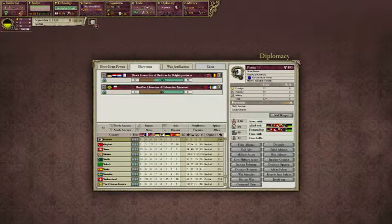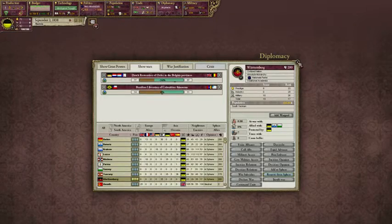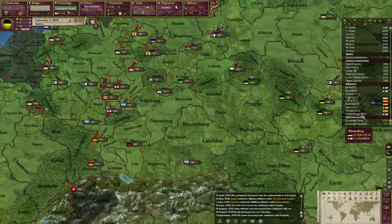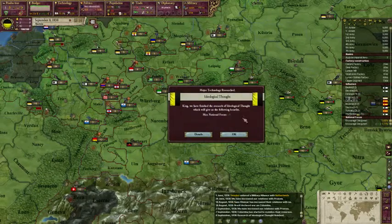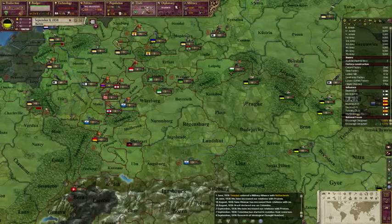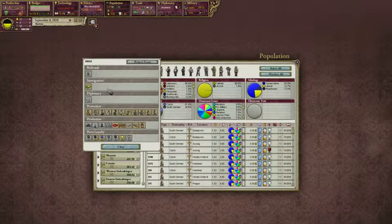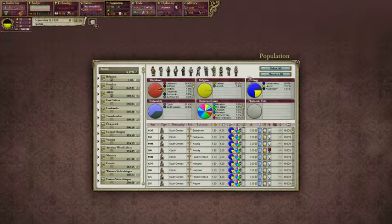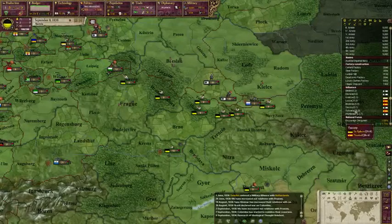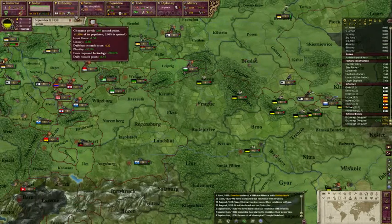Let's increase relations with Prussia, and then try to get Prussia away from them. Got another national focus — let's set that on Alfold to get some more clergy, since it's the next largest population place. And we're at 8.55 research points.